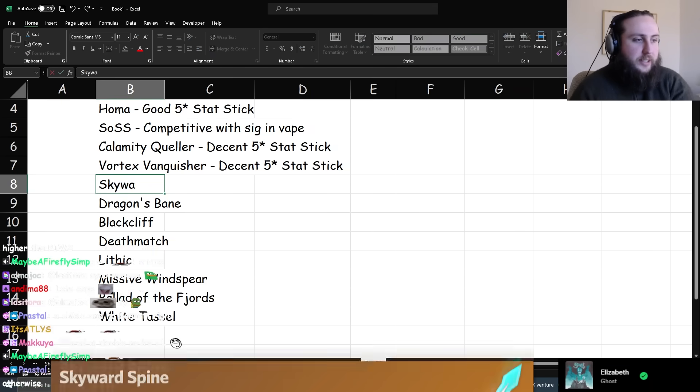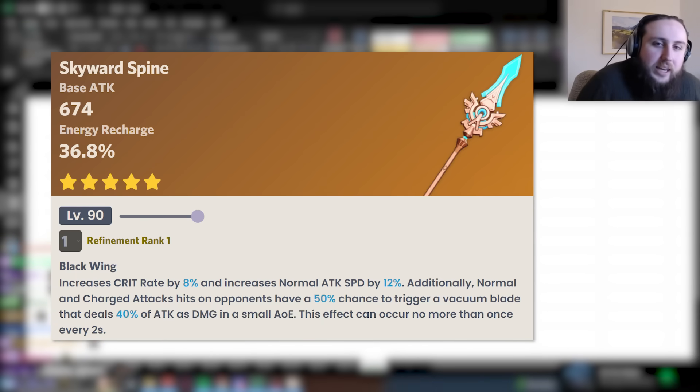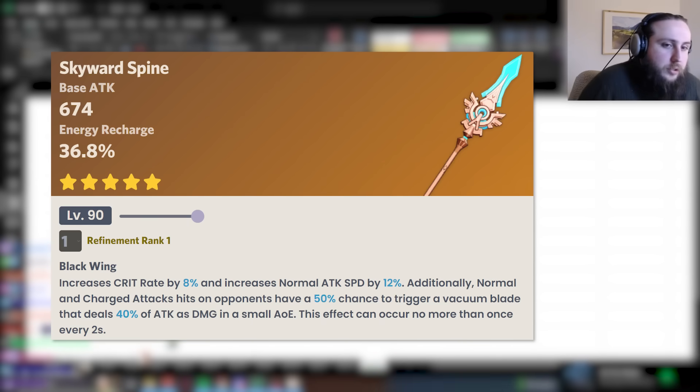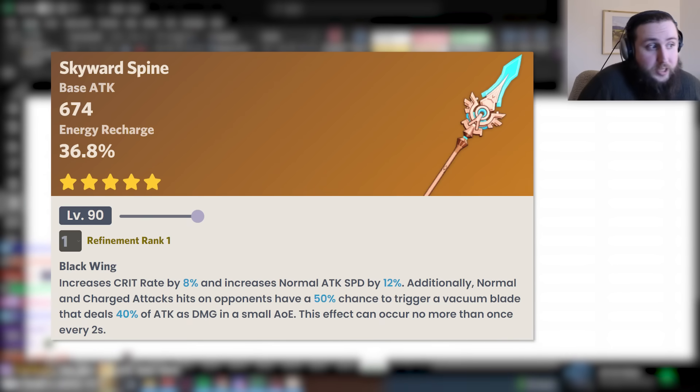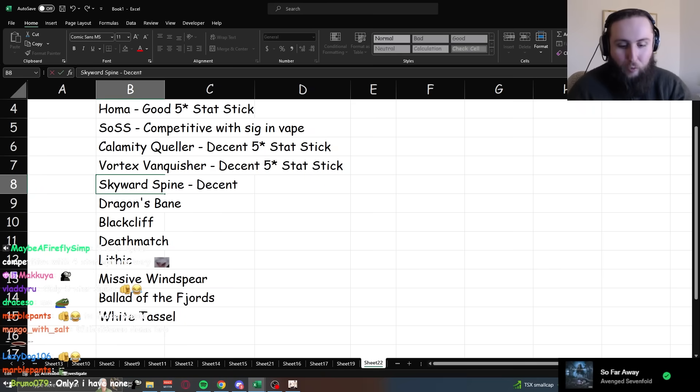The last five-star I want to mention is Skyward Spine. You might think that's a bad weapon — and kind of, yeah. But the attack speed is nice and the physical damage proc is somewhat useful. More importantly, while the ER substat is generally kinda useless, it has high base attack and a decent passive, which means it can be competitive with some four-star options. If your only five-star polearm is Skyward Spine, it can be a pretty reasonable alternative — the best way to describe it is that it's a decent four-star stat stick.